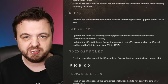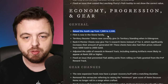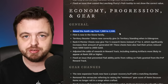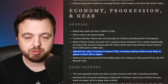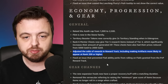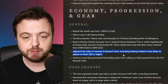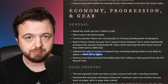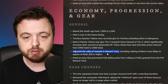They are raising the Azoth cap from one thousand to two and a half thousand - it's about time. Maybe they should also raise the gold cap from five hundred thousand to seven hundred fifty thousand, though a lot of people are experiencing a lack of gold right now. They've adjusted the odds of the PvP reward track, including making artifacts more likely to appear at rank two hundred. Apparently if you were rank two hundred you were somewhat hindered from getting them, which obviously doesn't make sense.